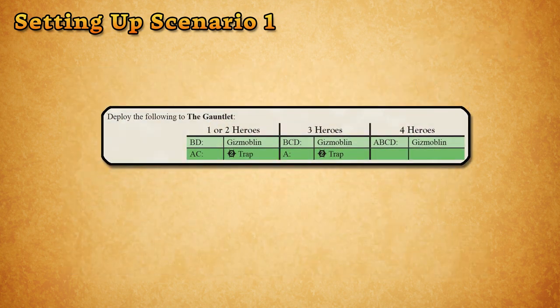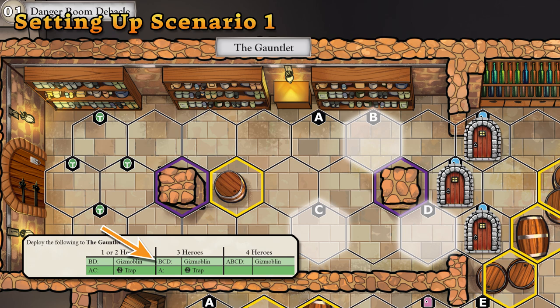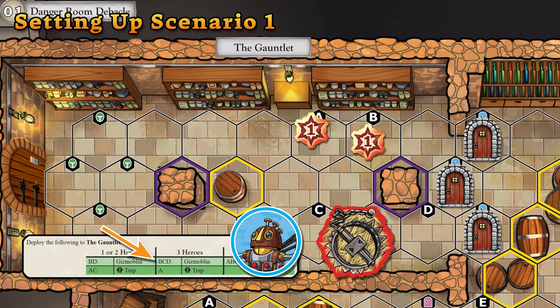Here is the first deployment chart of the game. There are three main columns based on how many players are tackling the scenario. In this example, we're going to have three players. The columns show which labeled hexes on the map will have what figures or tokens placed on them during deployment. In this case, the hexes labeled B, C, and D will get a Gizmoblin.